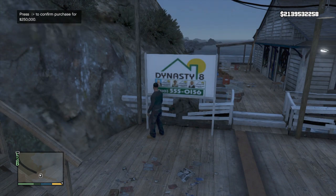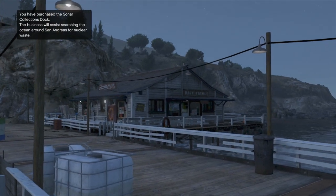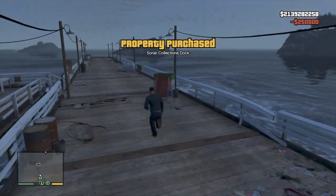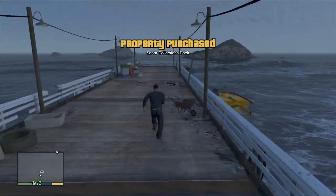So all you're going to want to do is buy it. It'll do this little cutscene thing — you can skip that. And once you're done buying it, it is there. I'm just going to run to the end of this pier, and we're going to see we actually have a boat on the left and then we have the submarine on the right.